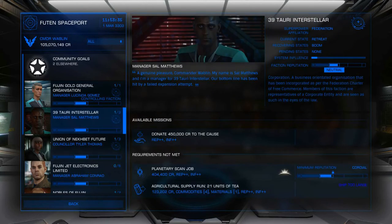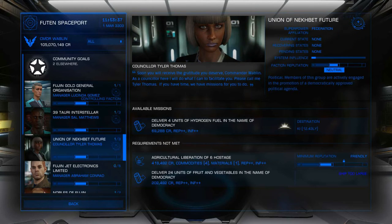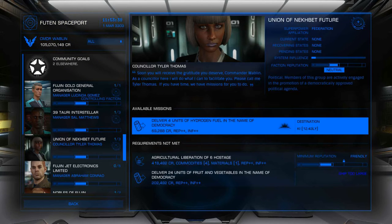Now to find a delivery mission. Here's a very simple delivery mission. They always have this icon here with the film canister and the arrow, and then we can see the destination here.